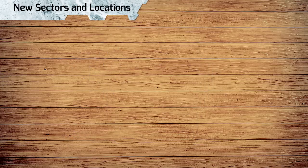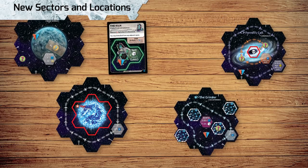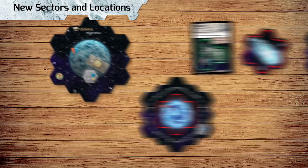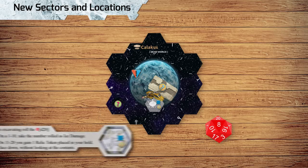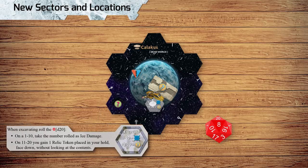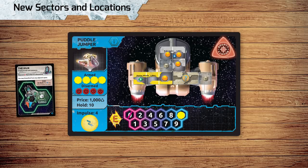Embers of a Forsaken Star adds new sectors and locations, including Dead Worlds, Nier, The Kiln, Anomalies, Ice Asteroids, and more. When exploring and revealing a Dead World, place the number of Relic Tokens face-down onto the matching space. Players can take an Excavate action to attempt to add the Relics to their hold by rolling a d20 and following the chart. Relic Tokens take up two cargo spaces in your hold, and can be sifted at the Kiln for Fame Points or other bonuses.